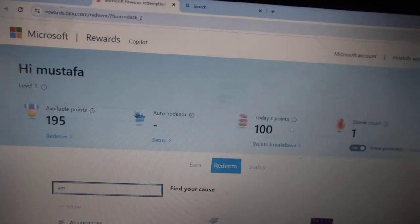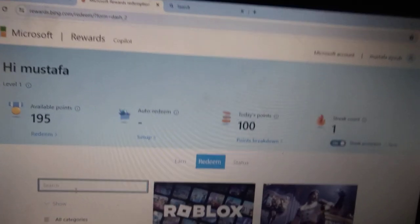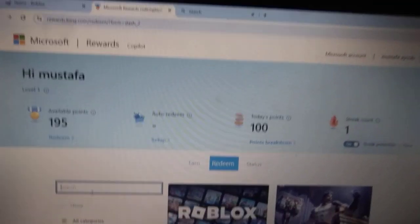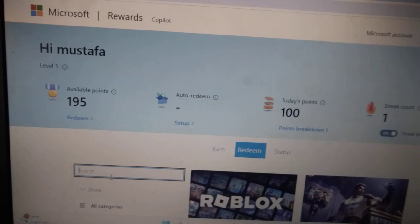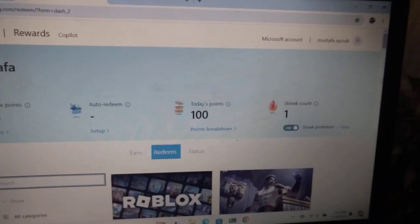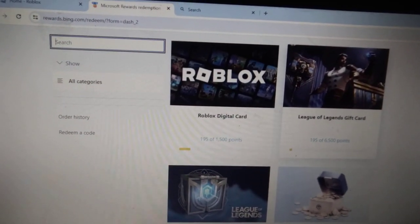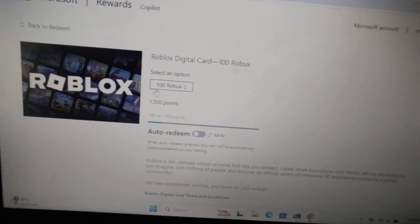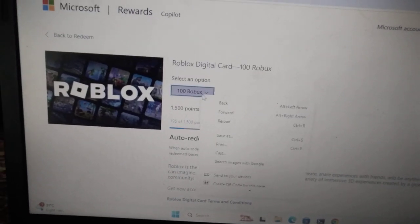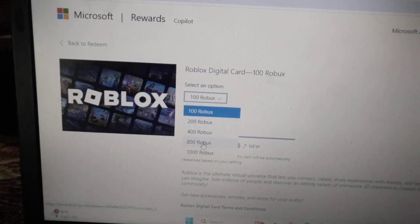The Amazon gift card code is currently run out, but it will probably be available soon. So go to the Robux section — here it is, click on Robux. You can choose the amount you want: 200, 400, 800, or 1,000.